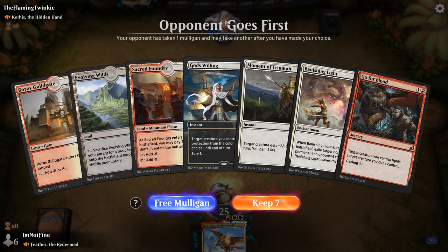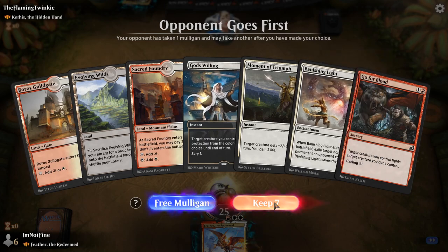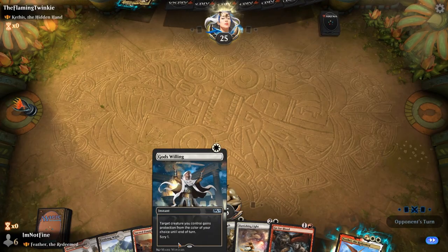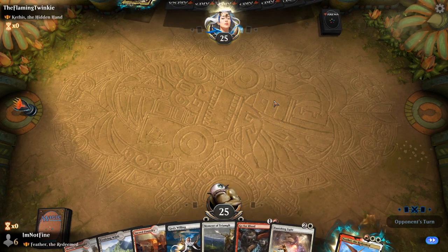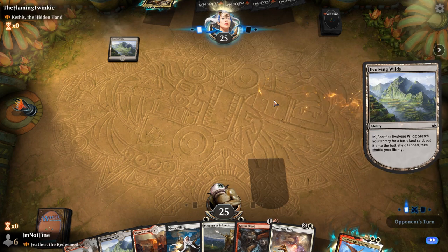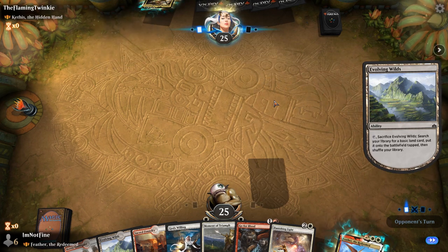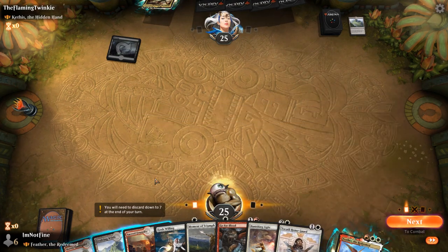Our opponent is bringing Kethis the Hidden Hand to the table. Started the recording a bit late. I believe Banishing Light is a fine card to have against Kethis, and God's Willing will certainly be annoying for them to deal with. They've mulliganed twice already — oh, three times. What were they searching for? Maybe just a good opening hand.